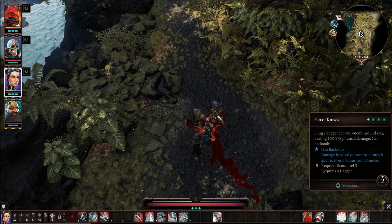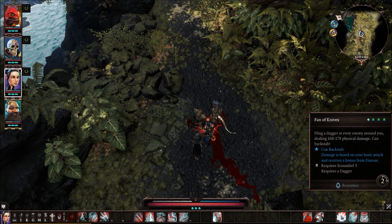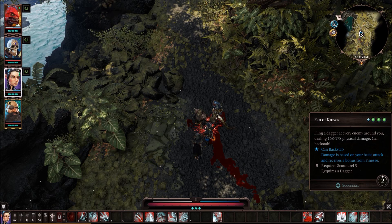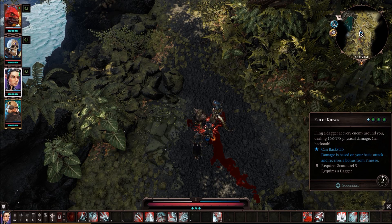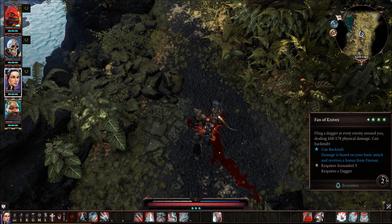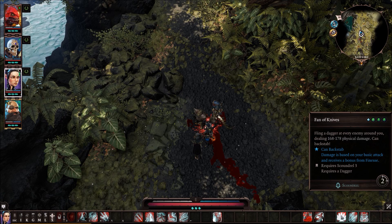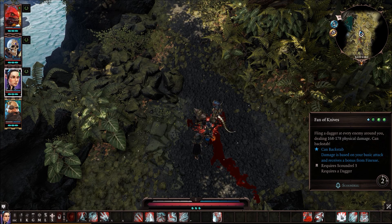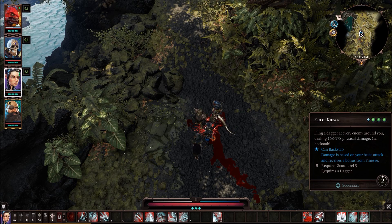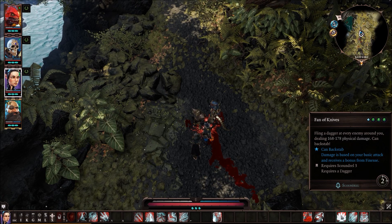The last three abilities all cost Source Points. First is Fan of Knives — you fling a dagger at every enemy around you dealing 168 to 178 physical damage, and it can backstab. It's like Throwing Knife but you throw a bunch of them — similar to the Huntsman Barrage ability. For a Source Point though, it's just not worth it in my opinion, and costing three AP on top of a Source Point makes it a waste.